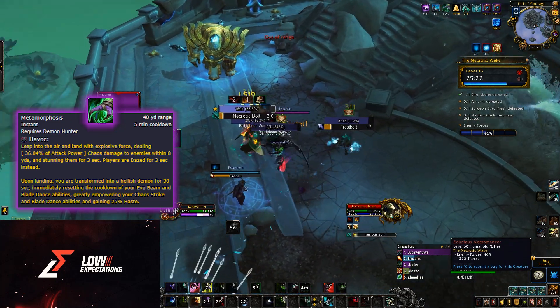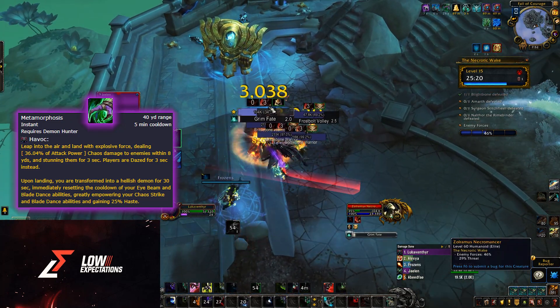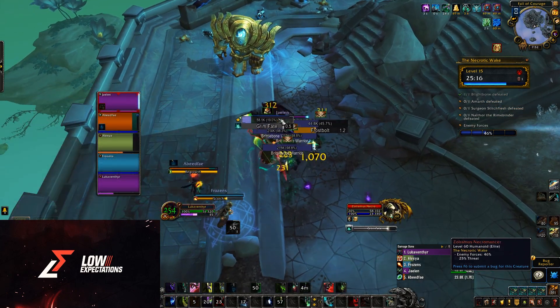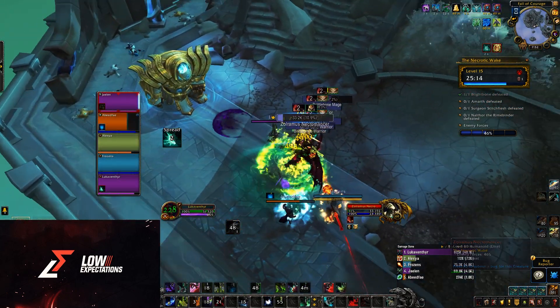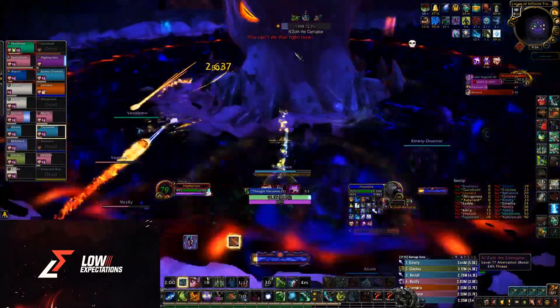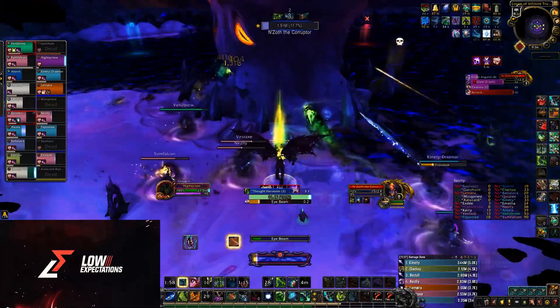These empowerments replace your current Key Binds, so no need to make extra ones. They have no extra mechanics — they just hit harder, so smash those Key Binds. A key note to Metamorphosis is that during the animation you are immune to damage. You can use this to dodge deadly mechanics.